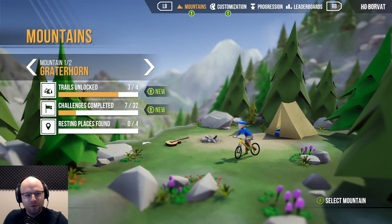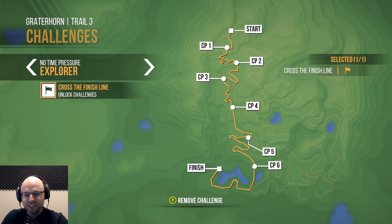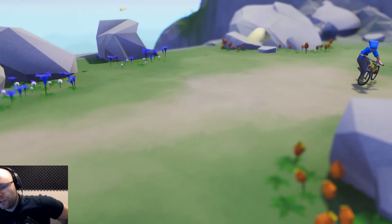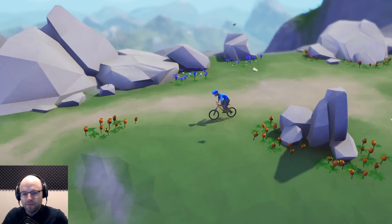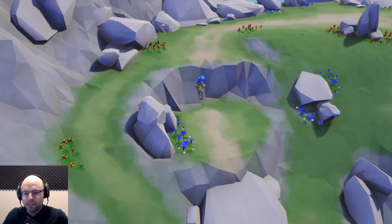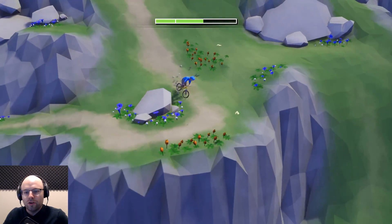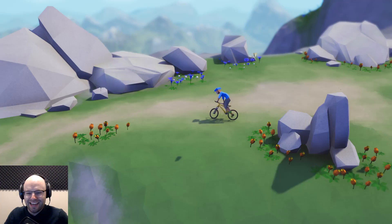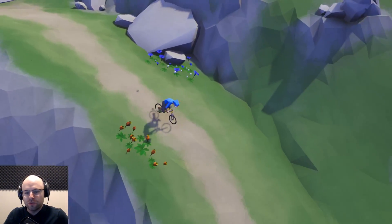Despite my terrible performance, we did unlock a new trail. The first time you go through a trail, all you've got to do is cross the finish line. After that, you can do other challenges that allow you to get bike parts, and with those you can get new bikes. I'm assuming some of these bikes will allow you to have a little bit more stability, so if you go off in a situation like that, you're not totally screwed.